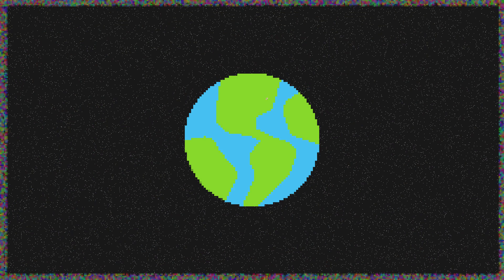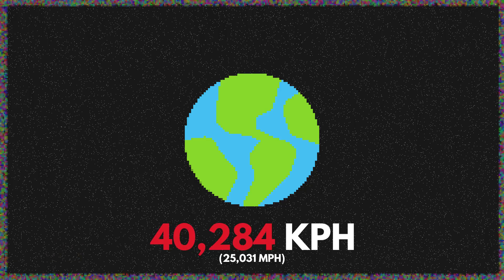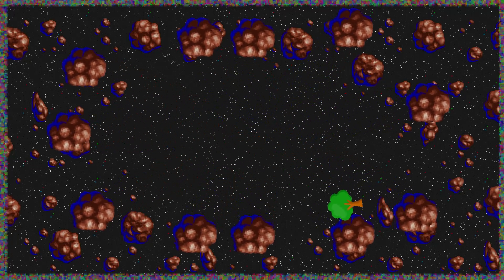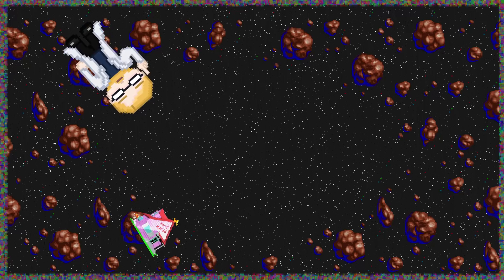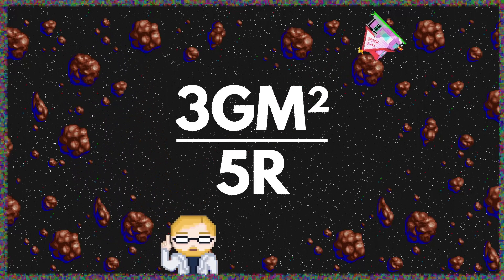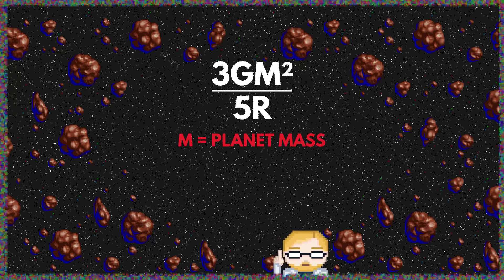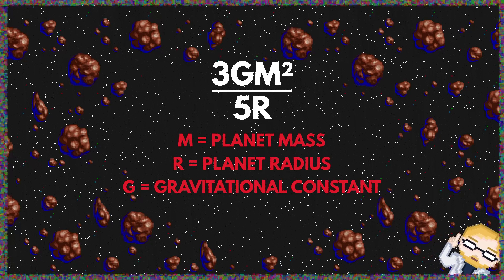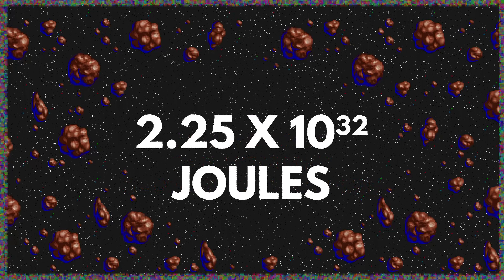To launch an object hard enough that it escapes Earth's gravity, you would need to fling it at 40,284 kilometers per hour. Now, imagine doing that with everything on Earth, throwing the entire planet into space piece by piece. To figure out how much energy that all adds up to, we can use the equation 3gm² over 5r, where m is the mass of the planet, r is the planet's radius, and g is the gravitational constant. Assuming the Earth is uniform density, when you plug in its mass and radius, the energy it would take is 2.25 times 10 to the 32 joules — that's 225 with 30 zeros after it.